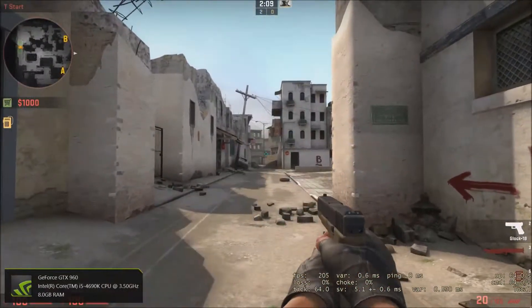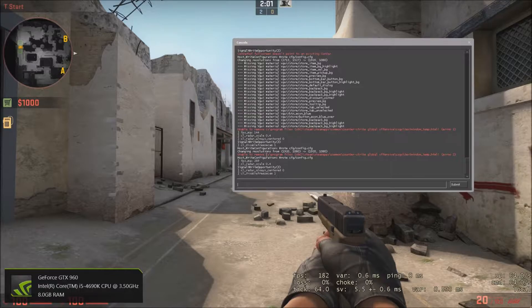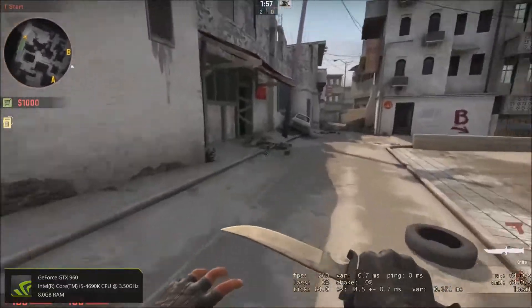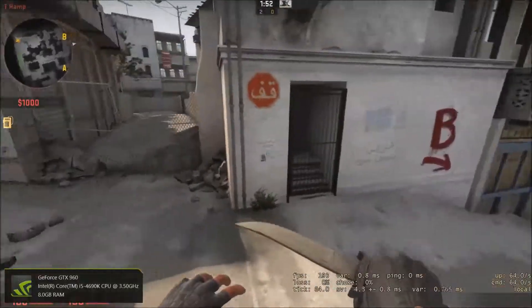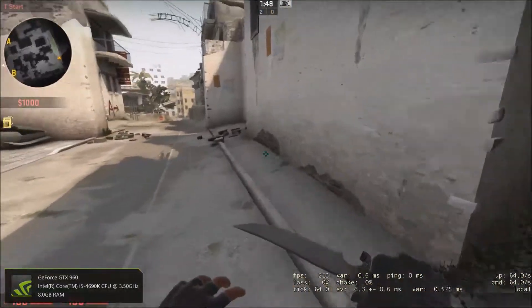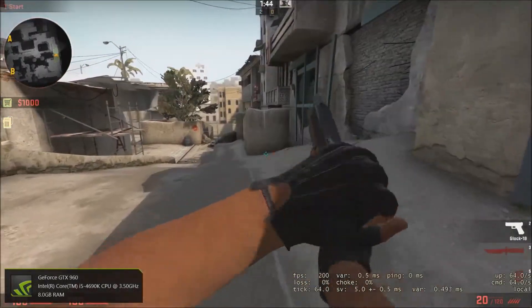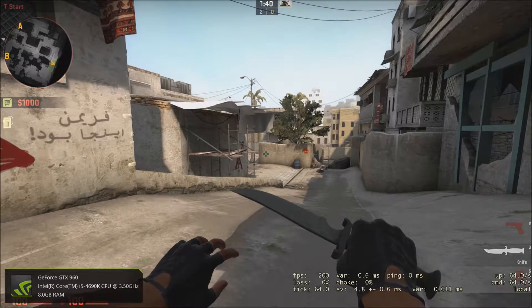Next is cl_disablefreezecam 1. What this does is when you die in a competitive game — you know when you die and you can see what the player who killed you did — this makes it so you can see a little bit further and potentially longer. It enables you to get a bit more information after you die, so it's definitely a big help.